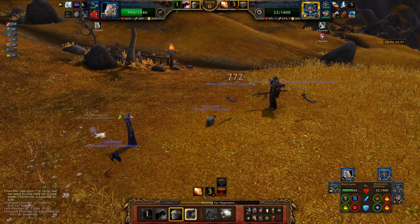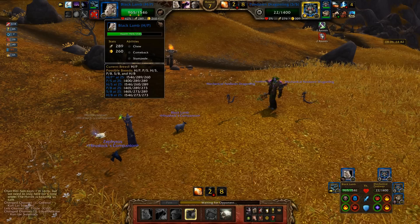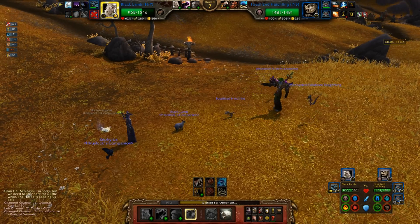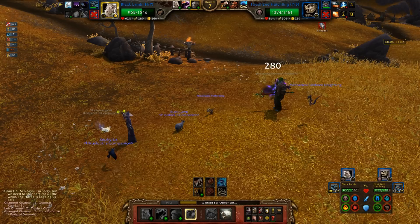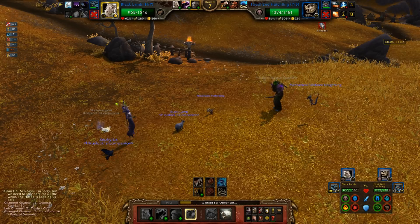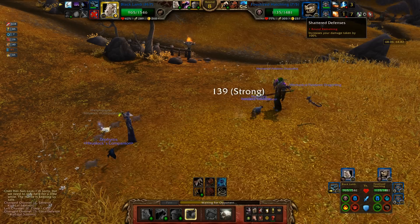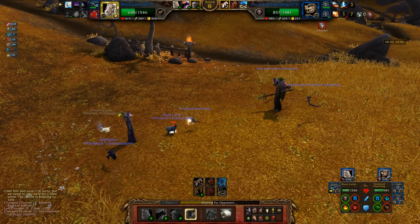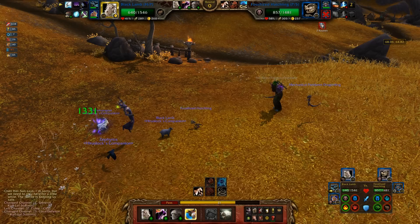Shattered Defense, and Chew — ha! You just got spooked by the Black Lamb. Black Lamb too powerful. Fossilized Hatchling is out. This is a pretty good matchup for me. He still has Haunt and Shattered Defense going — he's going to die in the back row. That's great.